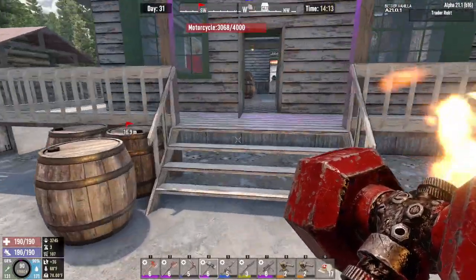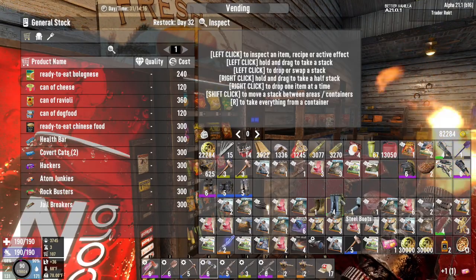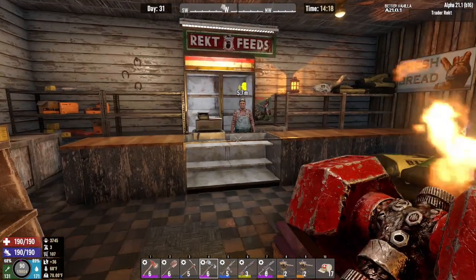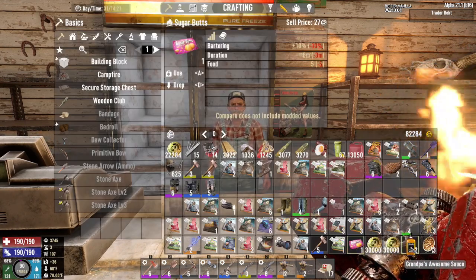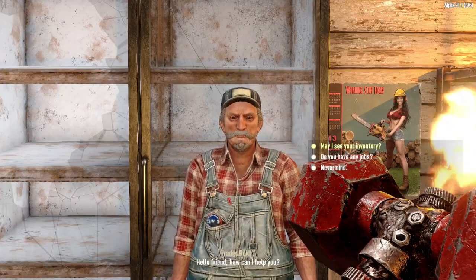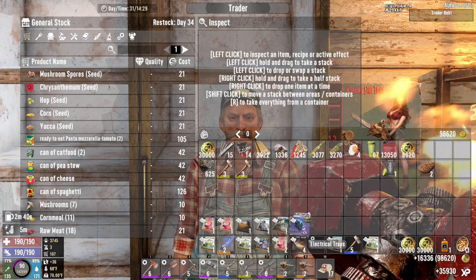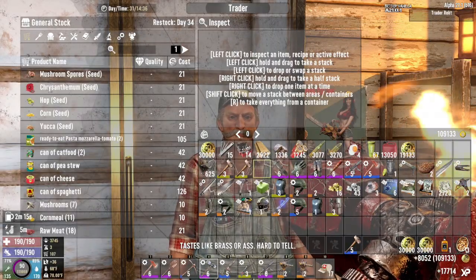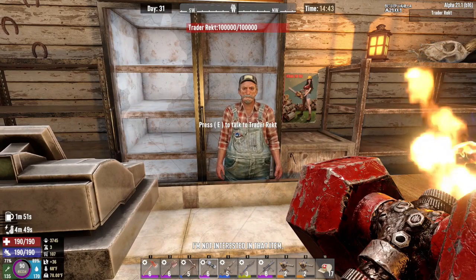Let's go visit Trader Rekt. All right, Rekt, we're here. First thing is first — you have a Sugar Butts! Thank you, Rekt, I appreciate that. Unfortunately I don't have a magnum, which would have given me even more barter. Let's do some sales. Sale is a sale — even if it's to a scumbag like you.